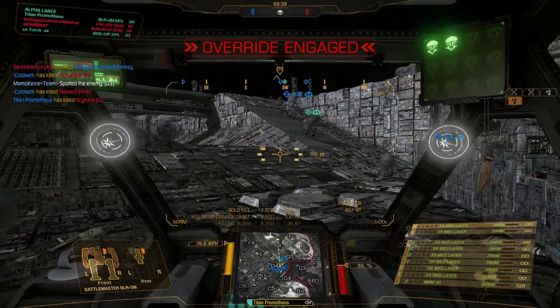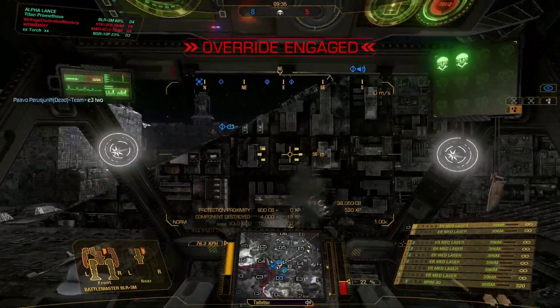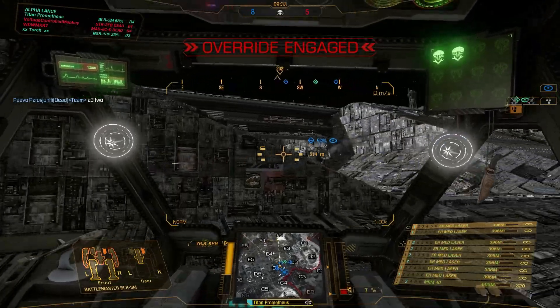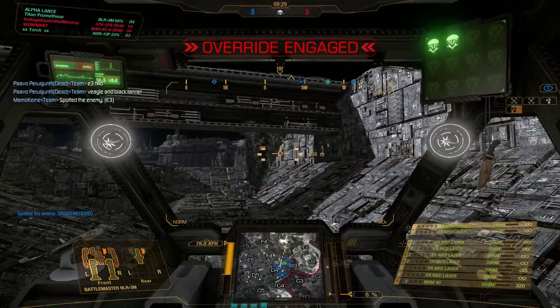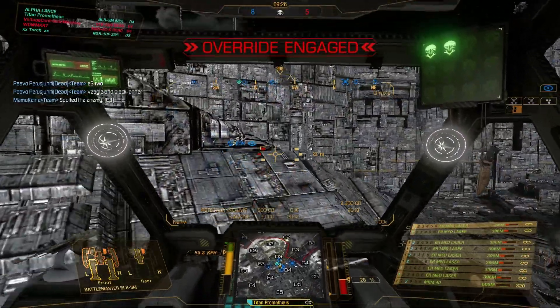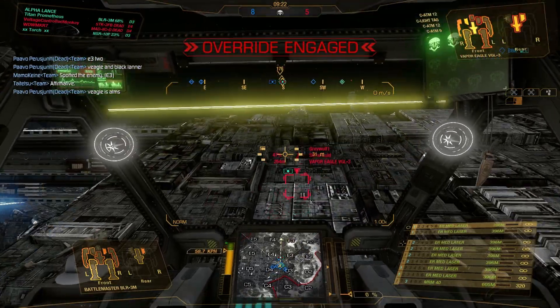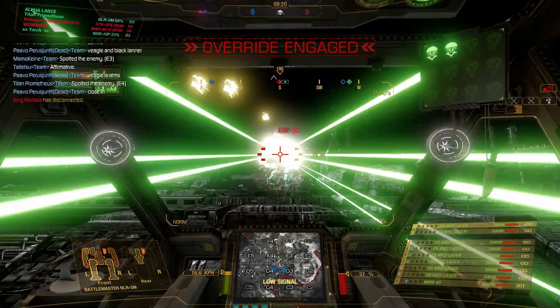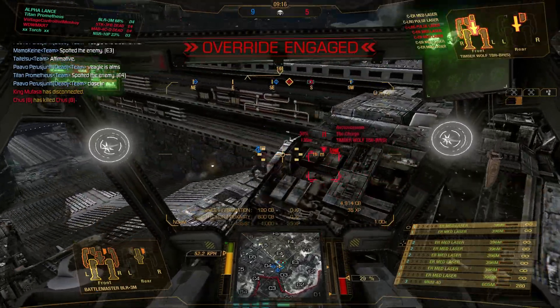We're 8-5 up at this stage, doing some good work. I get hit — couldn't quite see where that was from. There's something on the ramp — a Black Lanner or a Vapor Eagle. Managed to get half a burn on him before trying to preserve my torso. Let's get some payback. He's dropped down — let's see if we can follow him down.